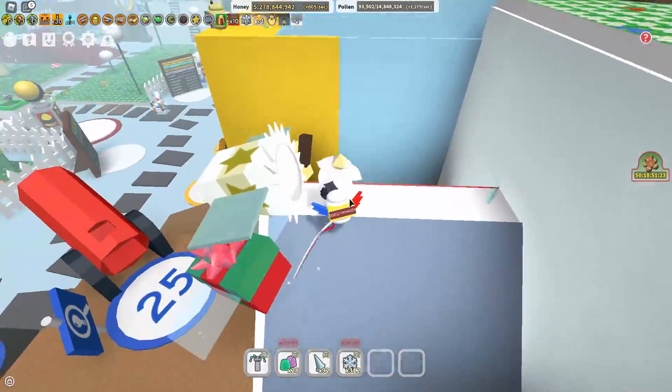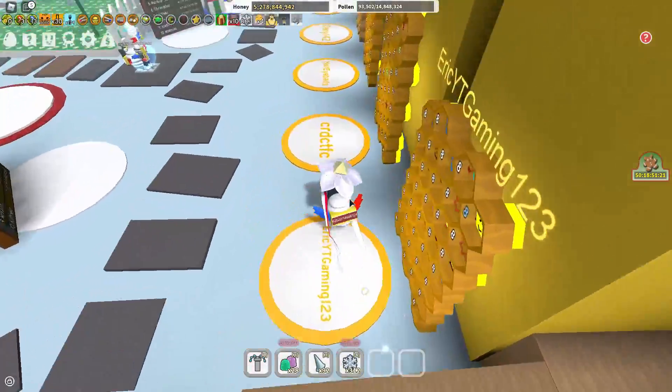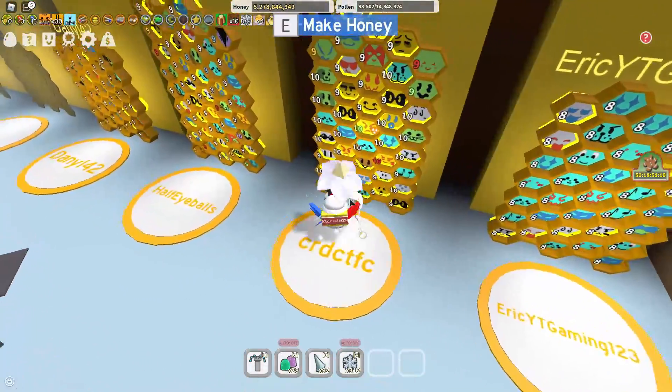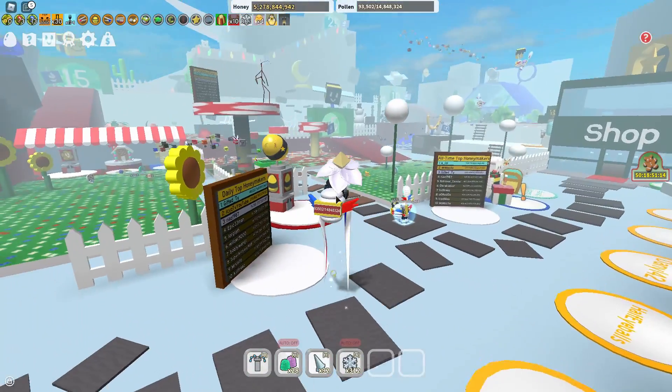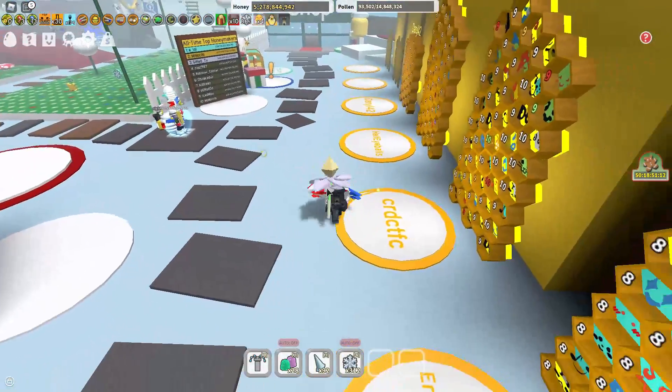Marshmallow bees are gone now. You can only get them back at Easter. But enough of the general update info — now we're going to check out all the new stuff in the update.